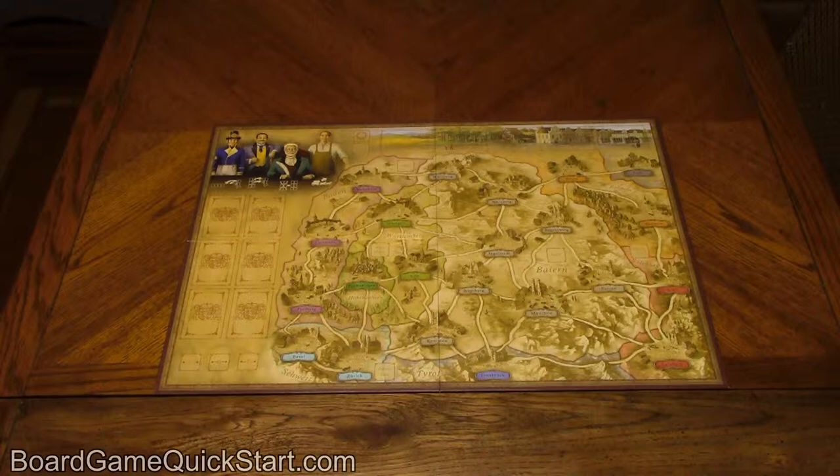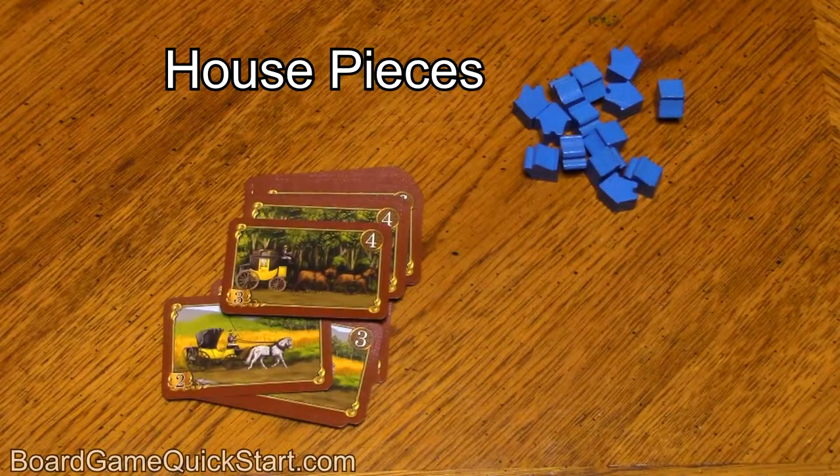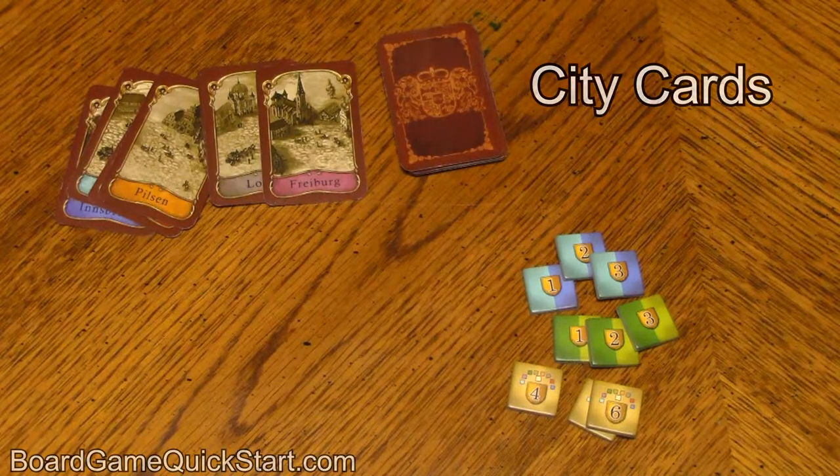Here are the important components: the board, wooden house pieces, carriage cards, city cards, and bonus tiles.